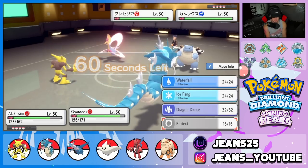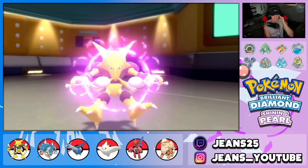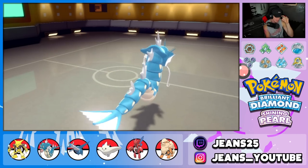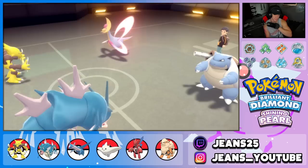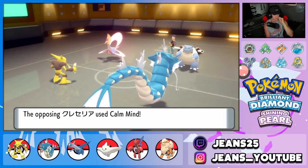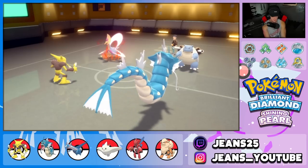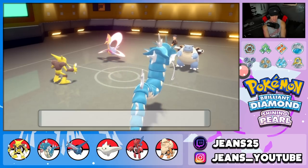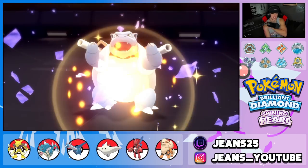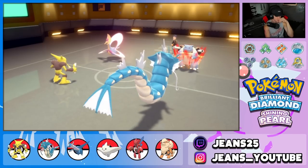Cresselia goes for a Calm Mind — I'm fine with that since I'm going to use Gyarados against that physical attacker. Blastoise uses Shell Smash, which makes him a serious threat now. We might still outspeed him — let's set up Reflect just in case of physical attackers in the back end. Actually, Garchomp might be his only physical attacker. We drop a Waterfall and do outspeed — nice.